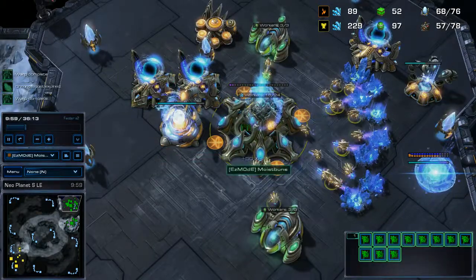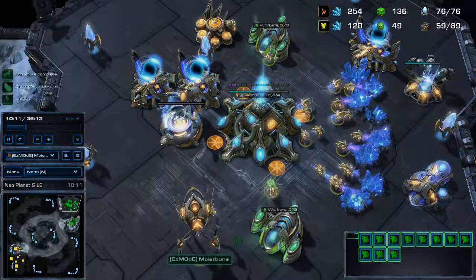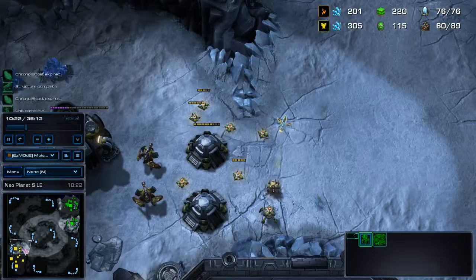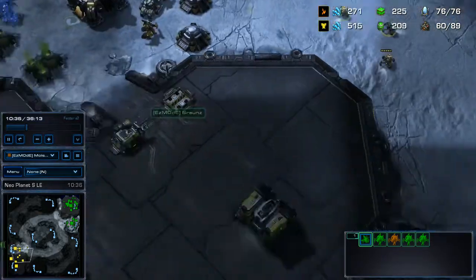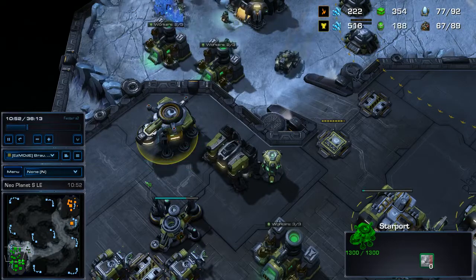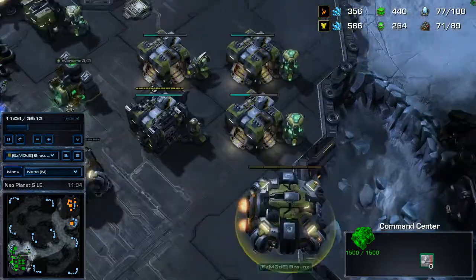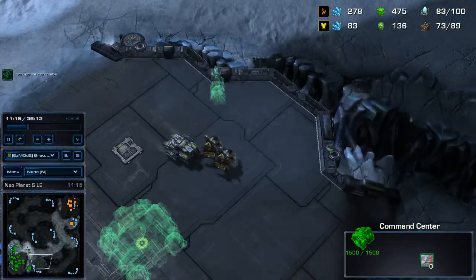This guy is in Diamond and was getting pretty close to Masters for Protoss, so I guess it's fine. He does see all the mines that I have there. I always get a Starport for Ravens, which is especially good against Protoss and you'll see why. Getting early upgrades, taking my third. I don't see that he has a third yet.